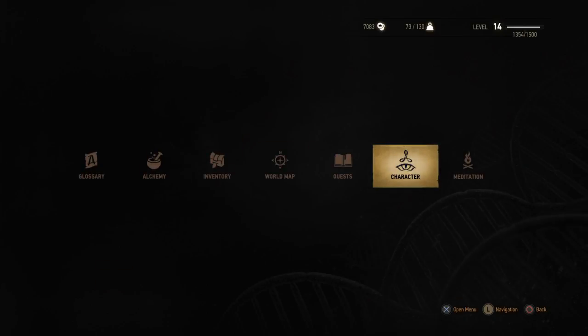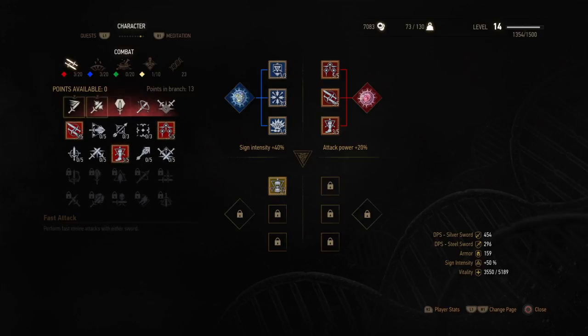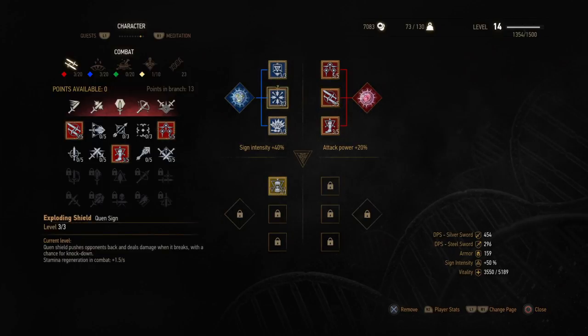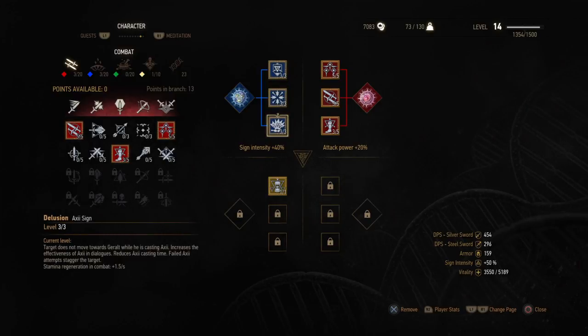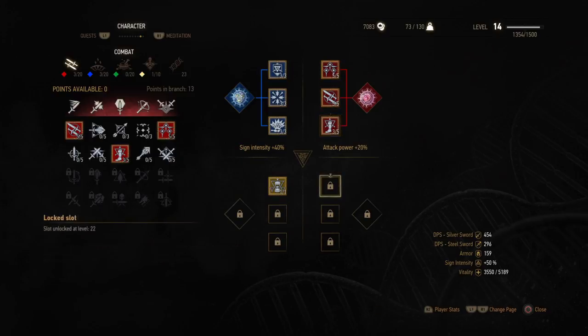If you are newer to the game, I'll briefly go over my skill set here. What you want to do is get mutagens. You can put in lesser mutagens — if you combine three lessers you can make a blue, and if you combine three blues you can make a greater. The greater blue mutagen will give you 10% sign intensity, and the greater red mutagen will give you 10% attack power. You want to link these with as many of the same color skills as possible. For example, this gives me 10% sign intensity plus 10% more for each blue skill linked to this mutagen — giving me plus 40% sign intensity total, and 20% attack power from the red.